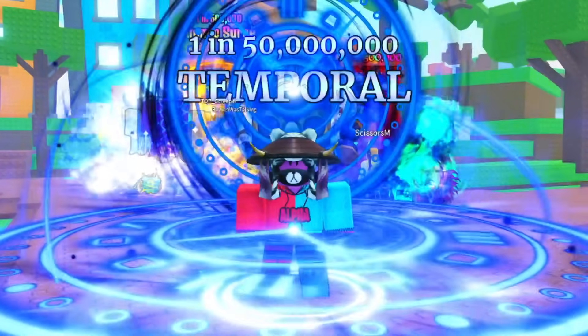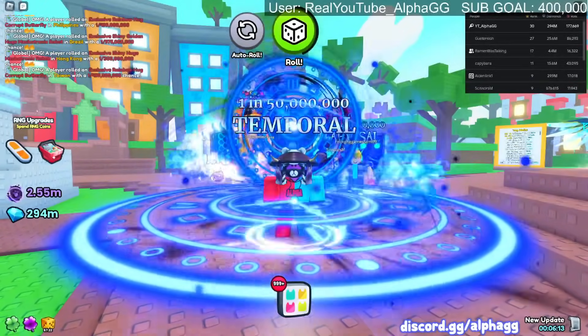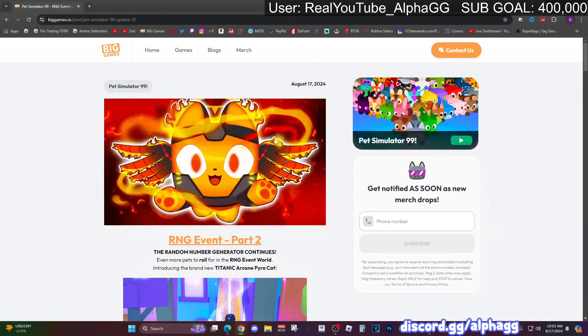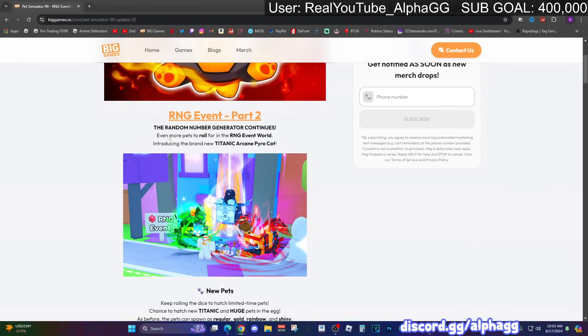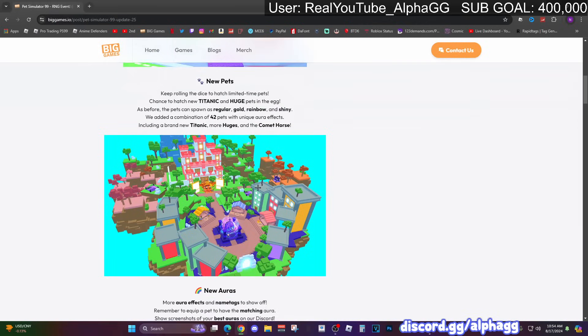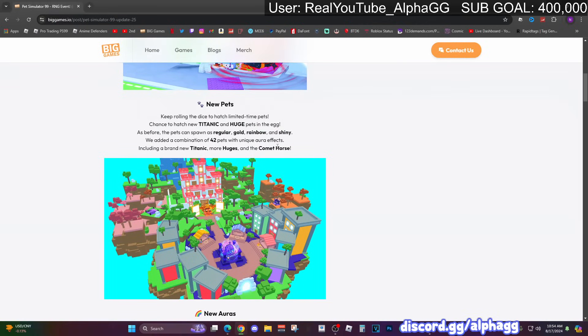Welcome back to the channel. The changelog just dropped for RNG Event Part 2 - the random number generator continues with even more pets to roll for, including the brand new Titanic Arcane Pyro Cat. They expanded the world quite a bit. You can hatch limited time pets with a chance at new Titanics and huge pets, and as before they can be regular, gold, rainbow, or shiny. They've added 42 pets with unique aura effects.